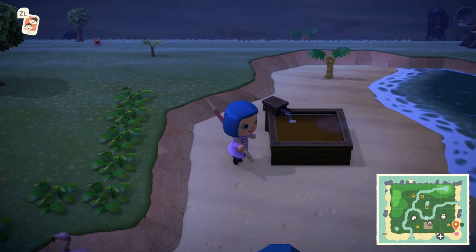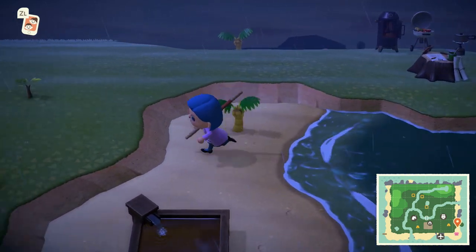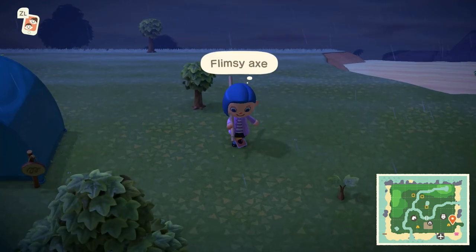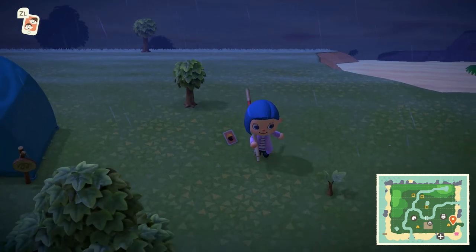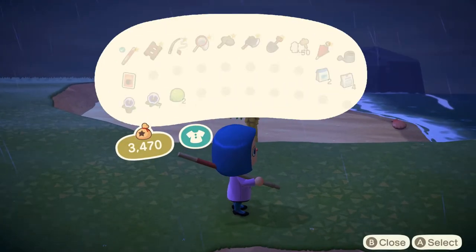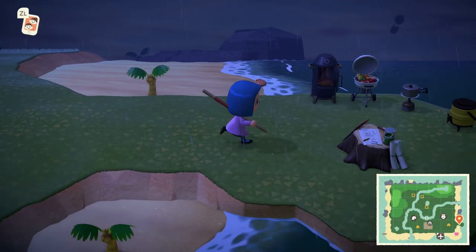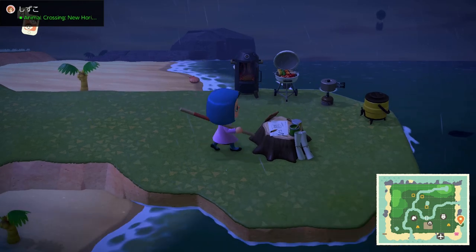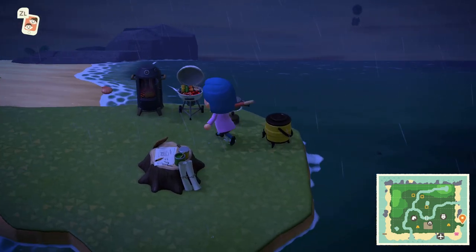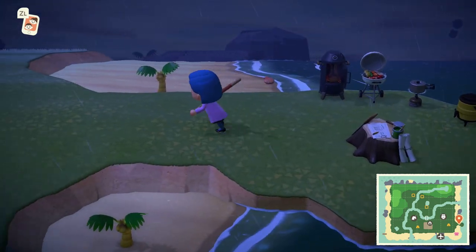We've got a hot tub over here — just a random thing I got that kind of worked for the scene. More coconut trees everywhere. There's a random DIY recipe for a flimsy axe — if anybody needs it, come to Nook's Island and take it, because I have a stone axe, which is better than a flimsy axe.